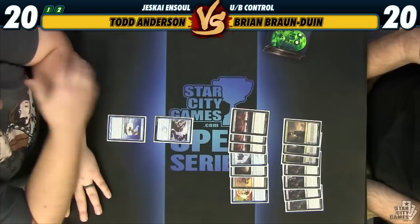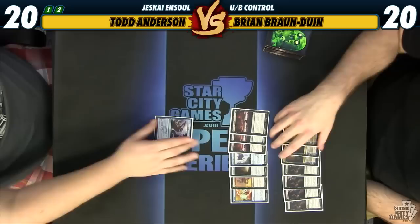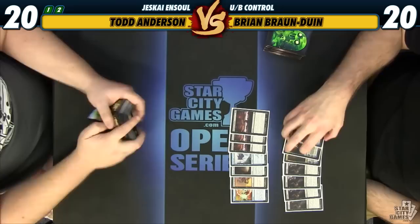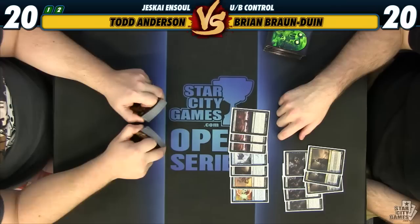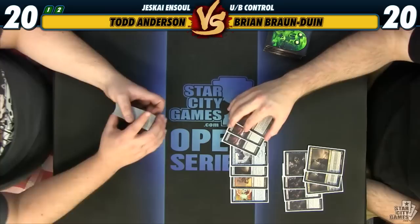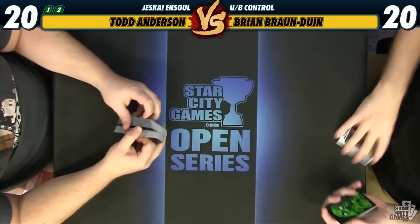I'll start sideboarding because mine is super easy. My deck doesn't have a whole lot to bring in this matchup because we have a whole lot of counterspells and big fat guys. We're just going to make the swap — Stubborn Denial number four for the Stratus Walk since it doesn't really have any way to come up the ground. I'm cutting Ashiok because he has no valuable creatures in this deck. You could steal my Heliod's Pilgrim and then search up nothing. And Despise because he has too many spells.